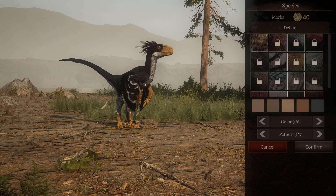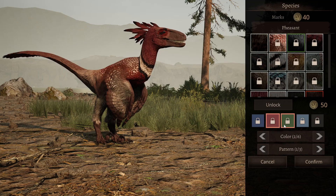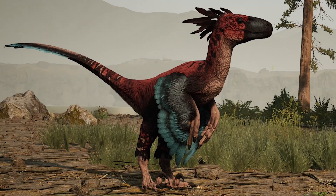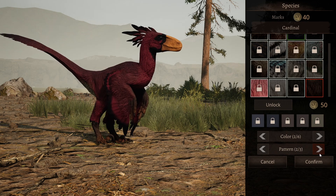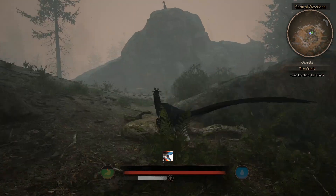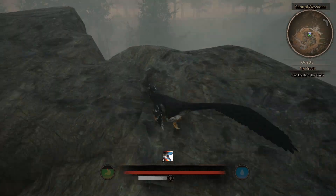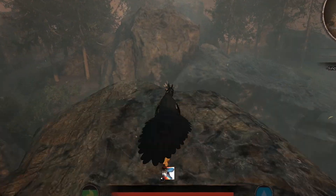Coming in at number four on my list is the Deinonychus. This is absolutely gorgeous — got some great color palettes for the skins. The feathers look absolutely amazing on this. I'm not usually one for feathered dinosaurs, but the feathers and the color palettes and the vibrancy of the colors on this dinosaur look absolutely gorgeous. Not to mention they are super cute as well. They've got great speed and agility, they've got great jump, they're really fast, great emotes, great stamina. Very easy to play as well.